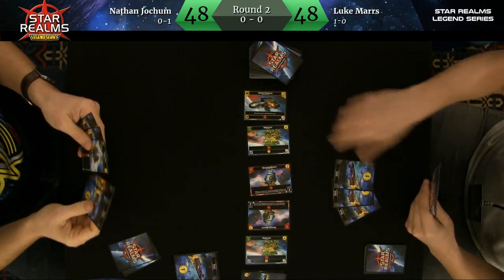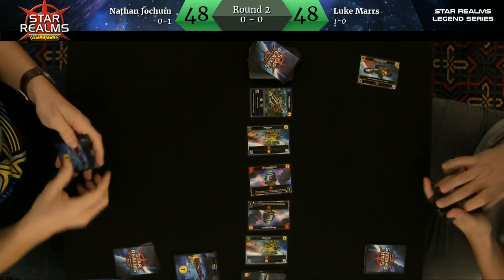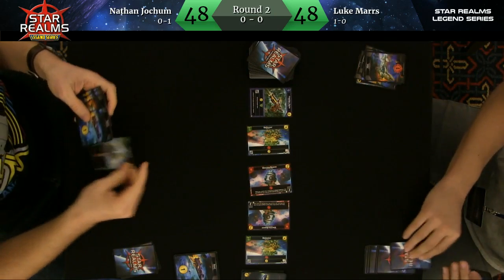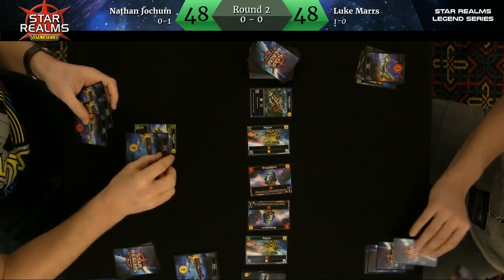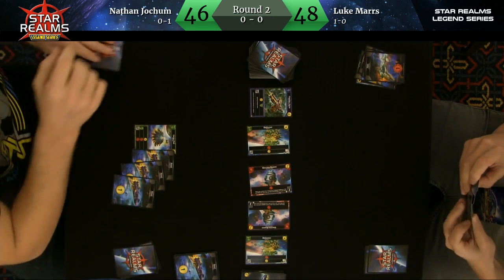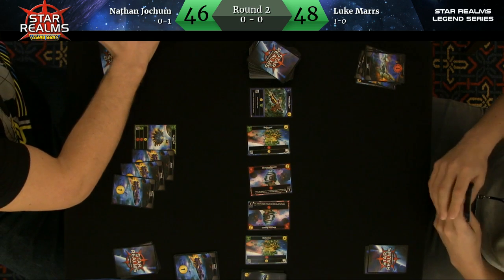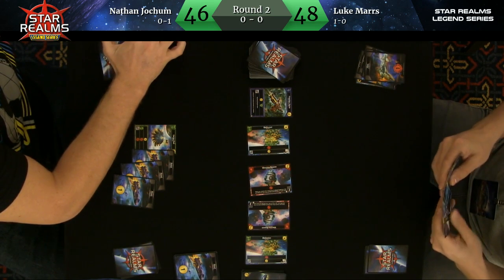Nathan took the Ravager, which is an incredible card — six damage, scrap two cards, trade arrow control. Two Warning Beacons out here, or 'bacon' as I like to call them — we got some crispy bacon out here. Those can go directly into play if you've played a Machine Cult card, although we haven't seen one yet, so those are going to clog up the board for a little while.